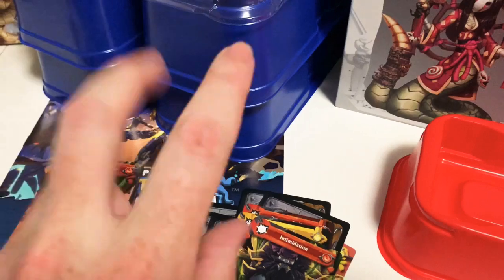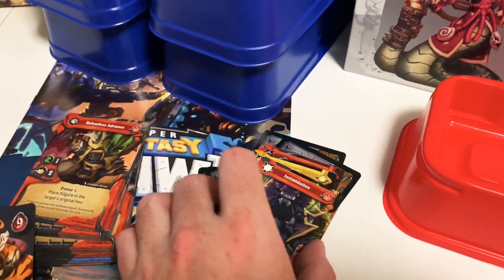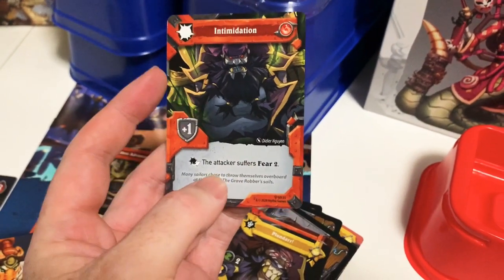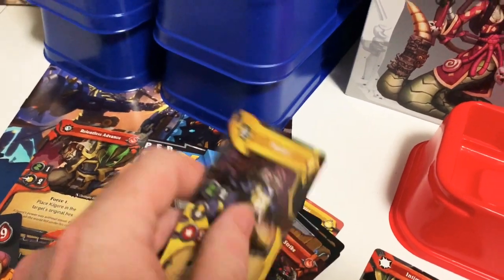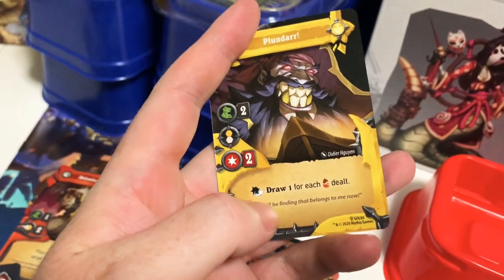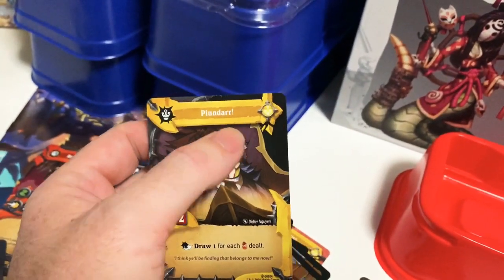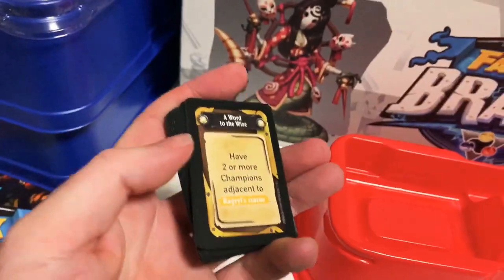You can only play one red card, one yellow, and one blue card each turn. Cards give you special attacks, special rules, or defense. For example, this card lets you move, do an attack, and the bonus is you get to draw cards after you deal damage. Fittingly, it's called Plunder.